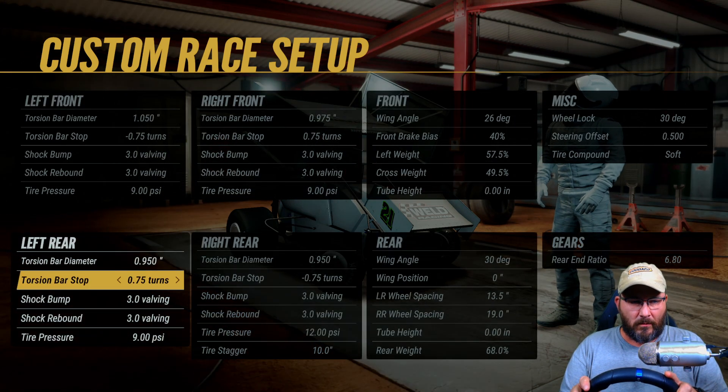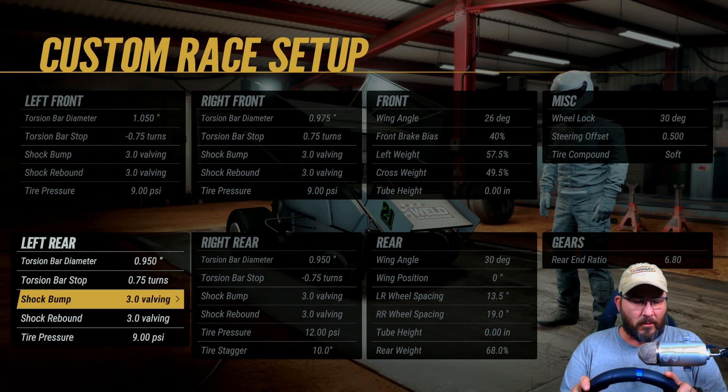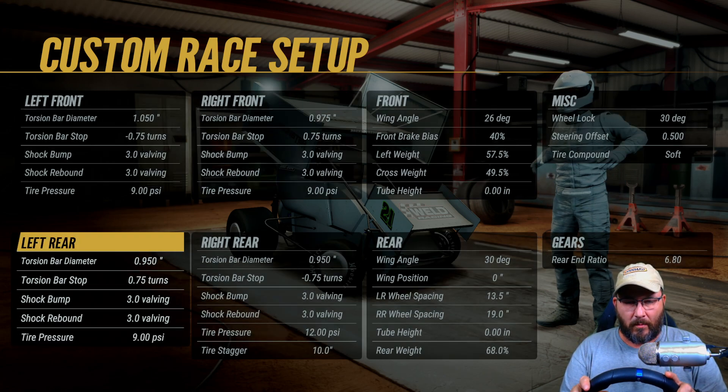0.950 torsion bar diameter on the left rear. Torsion bar stops 0.75 turns. Shock bumps 3.0. Shock rebounds 3.0. Tire pressure is 9.